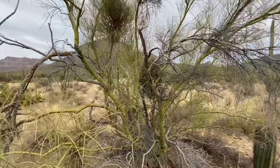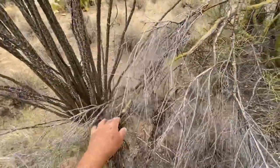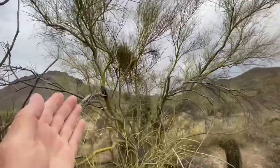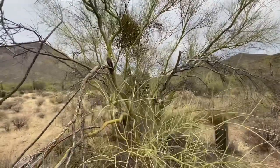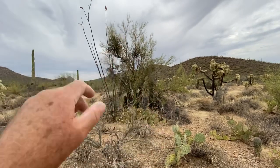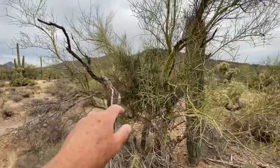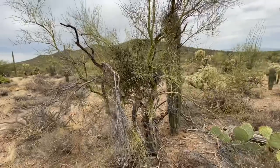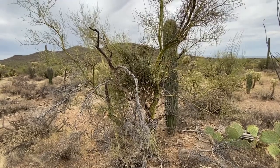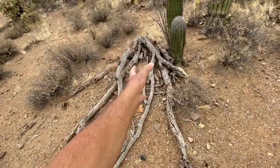It kills the tree slowly. The only way you can actually stop it would be to cut that branch right there — wherever there is one of those things, just cut the branch, and that's all you can do. Look at that one — it has a lot of them on there. Anyway, that's your lesson for today: mistletoe is bad. It kills the host wherever it attaches itself to, and eventually it ends up like that.